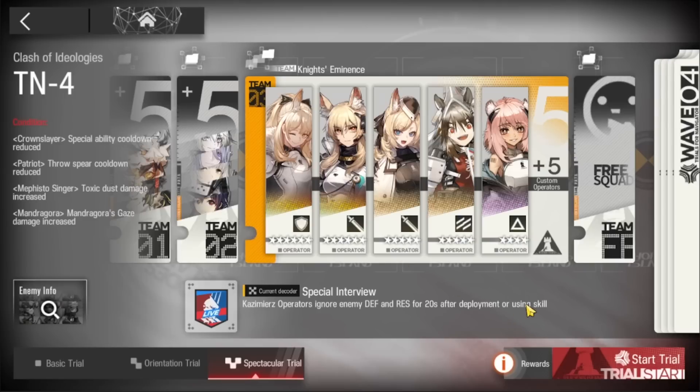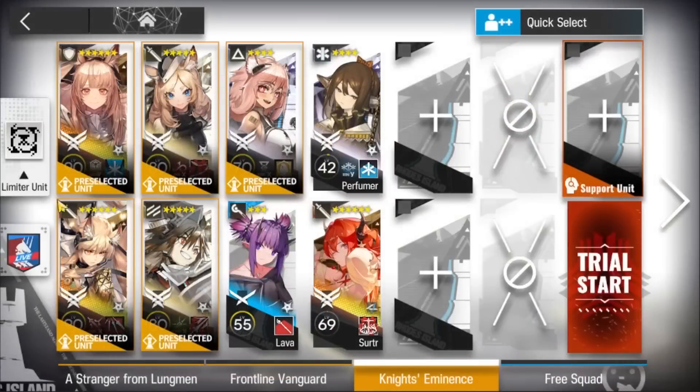So to end the spectacular orientation trial: Maria is using skill 1, Wildmane is using skill 1, and Lava can be replaced by anyone with a very short range — the shorter the better. For example, a point-blank shooter, an AoE caster, or a spread shooter will all work. Perfumer can be replaced by other AoE medics. Surgery is essential. Let's start.